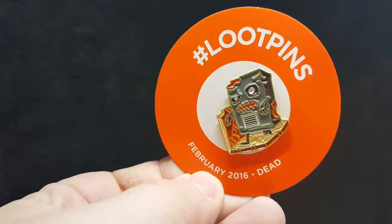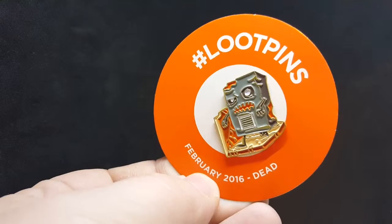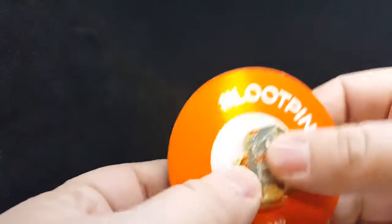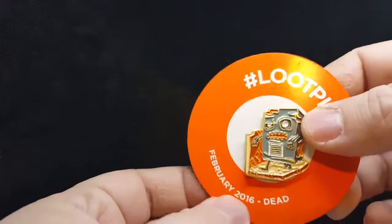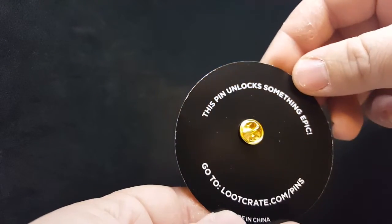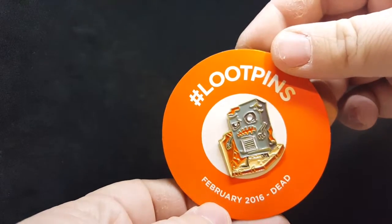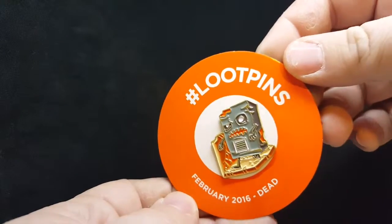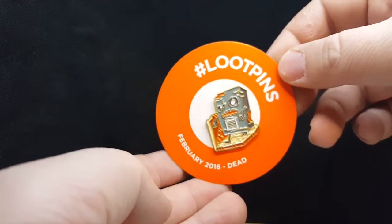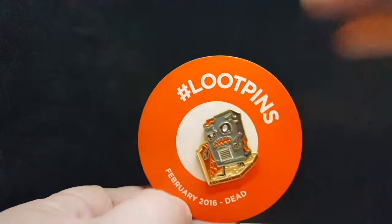This is the February loot pin — it looks like a zombie loot crate box. I love what they're doing with these pins; I love that they are die-cast pins, they're awesome. On the back it says 'This pin unlocks something epic.' I don't know exactly how it unlocks it because I can't do it — I get loot crate for free, which I am so grateful for, and I've been a fan since the absolute beginning of loot crate.